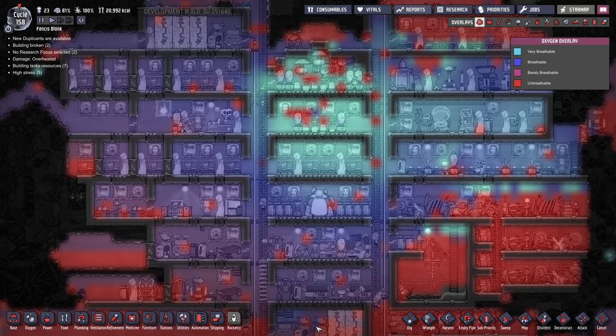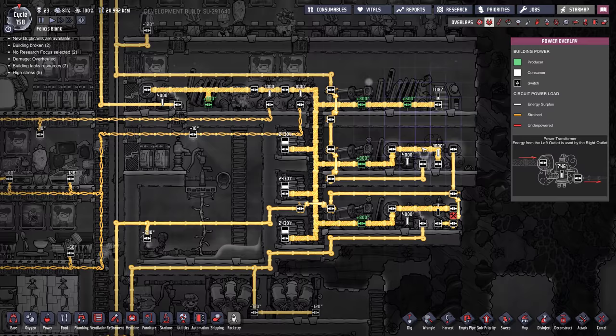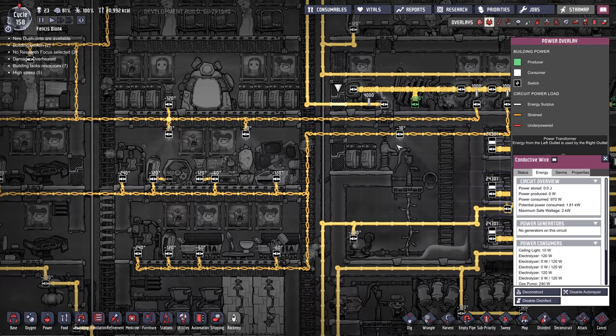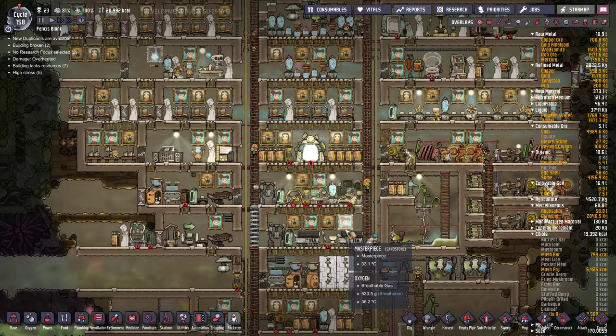Oxygen is actually not terrible — not too bad. But that's going to run out in a second once this water is gone. The power grid is a little bit confusing. It is set up somewhat well though — it kind of makes sense if you follow it all the way through. Most of the wires are not overloaded. If they're conductive wire, they're under 2 kilowatts; if they're regular wire, they're often close to the limit, which is good.